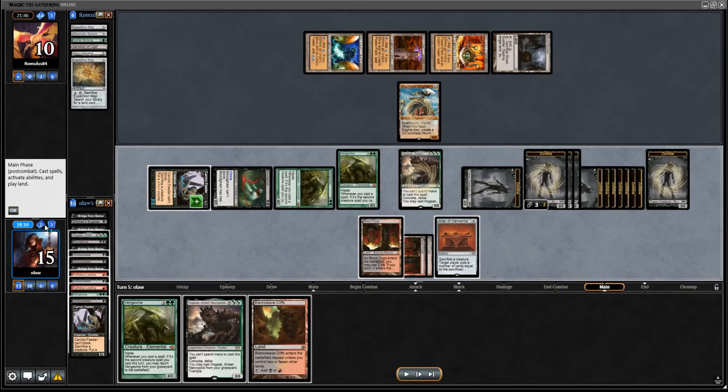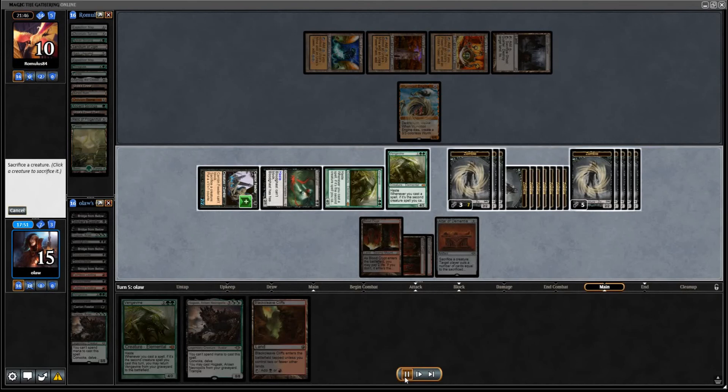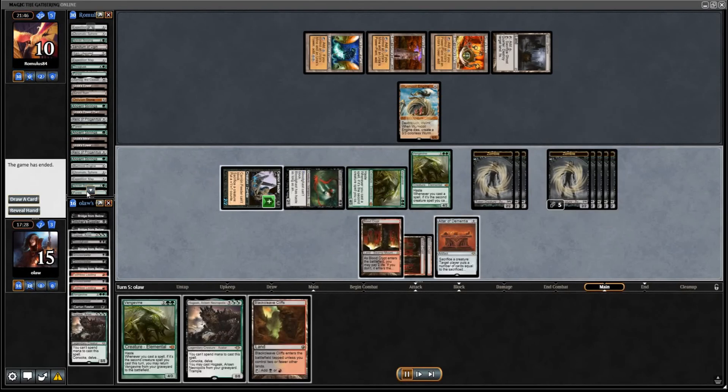There are 7 cards in the library, so we could mill ourselves further, but we don't want to accidentally get milled out. There is a possibility our opponent has an Emrakul or something, which means we can't really mill them out properly. So we keep stacking Hogak and stacking the zombies to start milling our opponent. The nice part about this is that we also get to see a decent amount of our opponent's deck — useful information you can take into the next game while you're milling your opponent out.